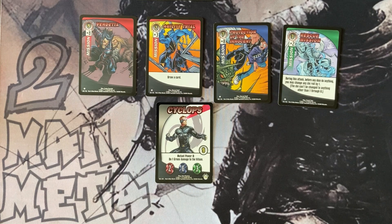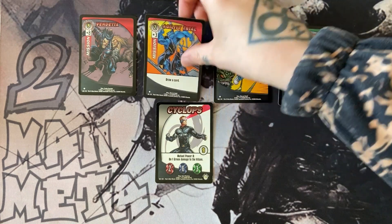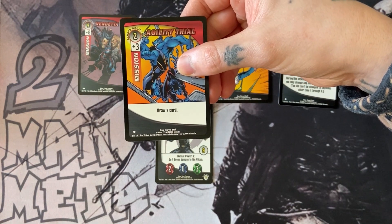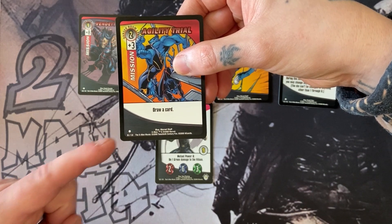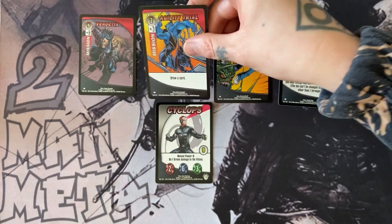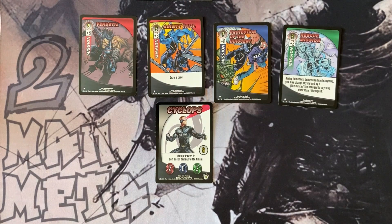The last thing to point out on the cards is, if you remember Magic and Pokemon cards, it's got the old Magic symbols: circle for common, diamond for uncommon, star for rare. That's all pretty simple. The card anatomy for these is really, really straightforward. And then we can move on to the momentum cards.